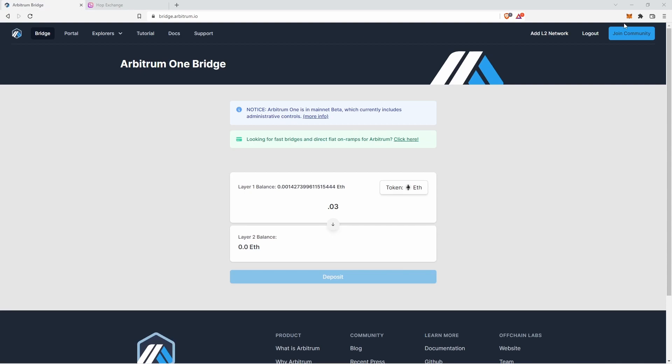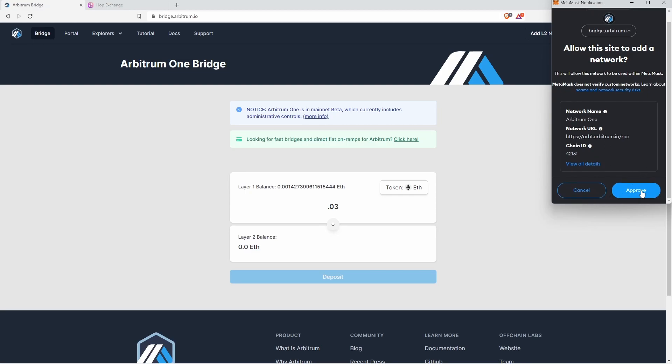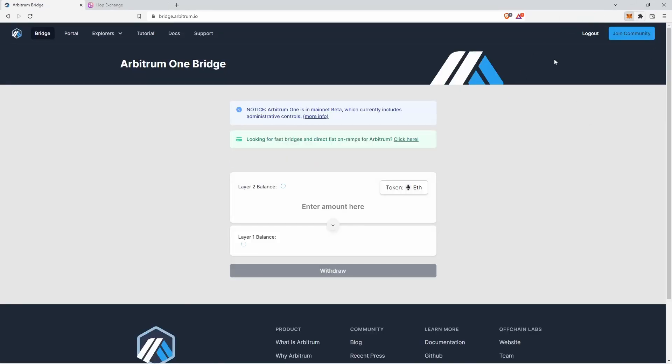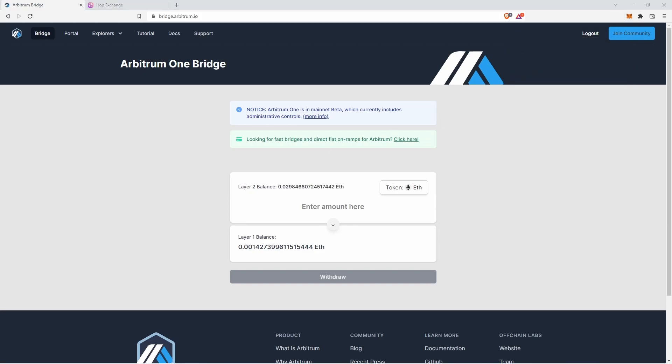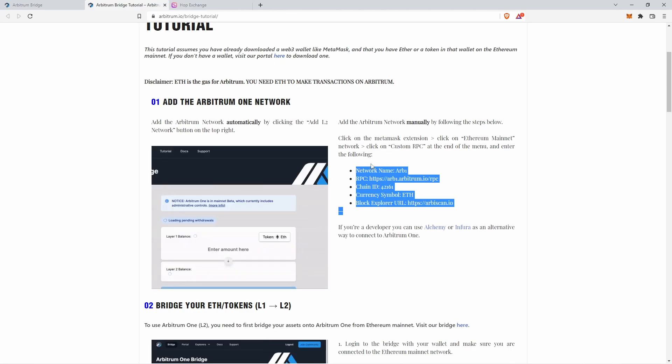You need to add the Arbitrum network to MetaMask. Back at bridge.arbitrum.io, there's a button at the top to add the L2 network — this will prompt the site to add the network into your MetaMask, so just approve it. That'll switch the network, and when you open MetaMask you'll see both Ethereum Mainnet and Arbitrum One. If you're on MetaMask mobile, go to the tutorial on the bridge site to find the network details, then go to Settings, Networks, and Add Network.